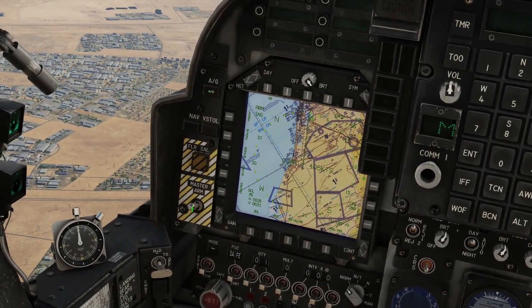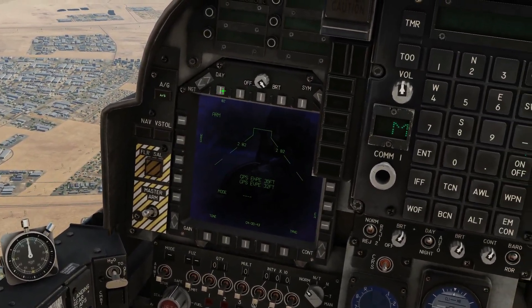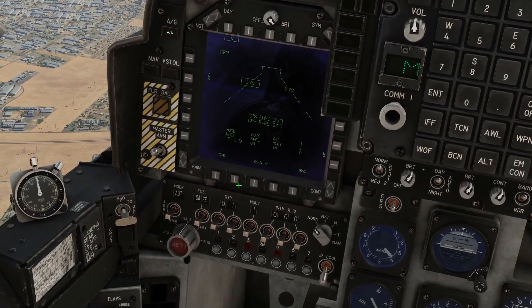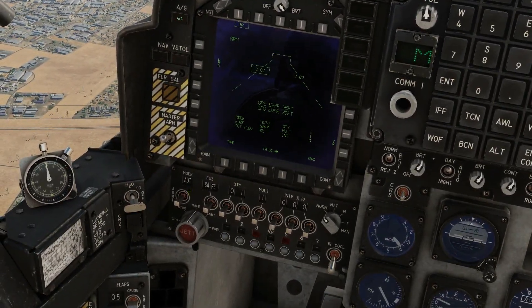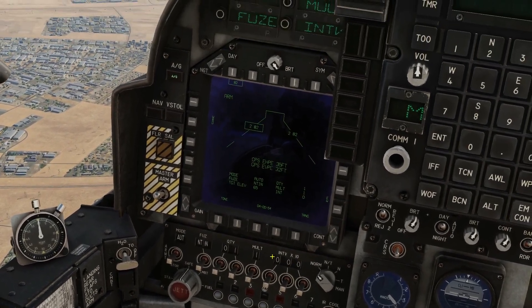Air to ground, master arm on, main menu, stores — select my slick Mark 82s. Must be in auto mode here, which we are. Set whatever fuse you want. I'm just going to drop one bomb for this example.